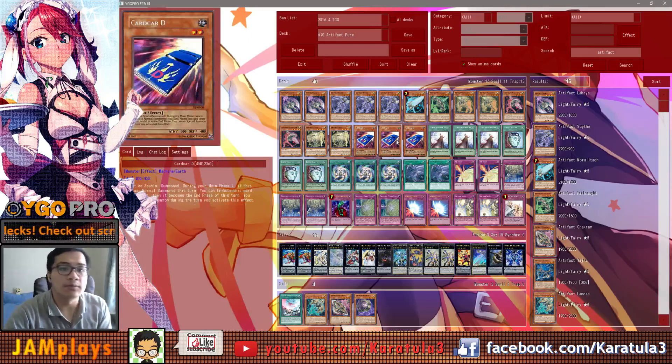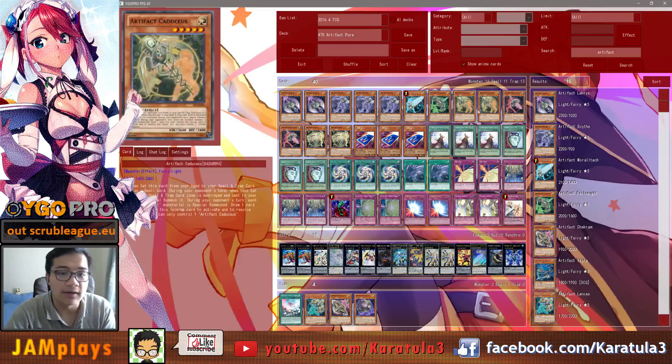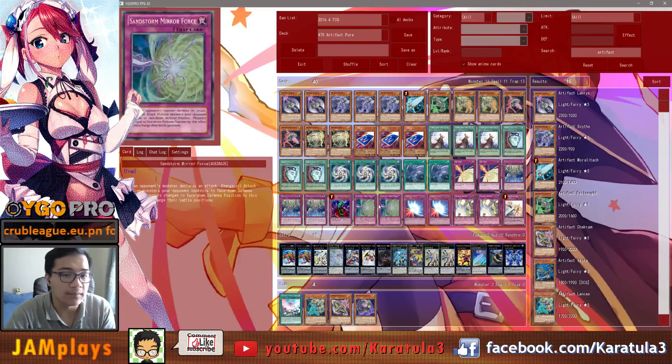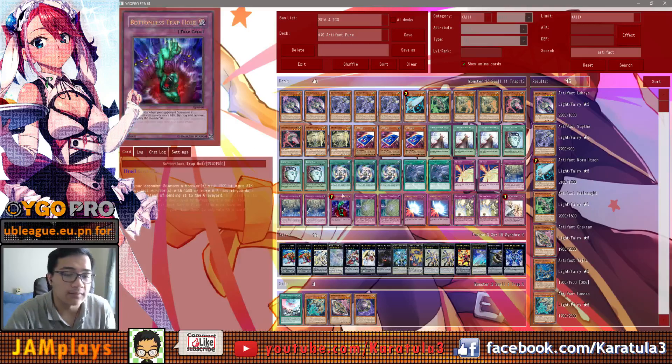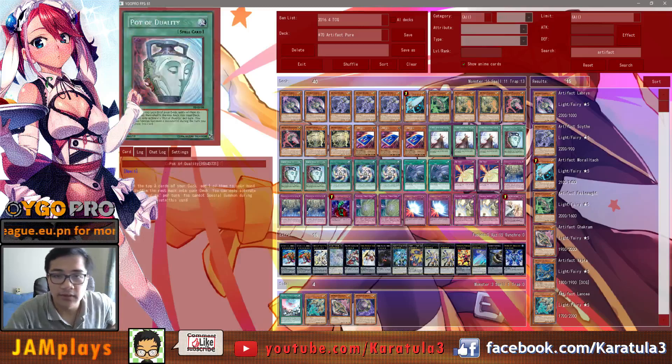You're rarely special summoning during your turn anyway unless it's mid-game, and that's when you XYZ quite often. We play three Cards from the Sky — you have a lot of Fairy monsters so you can just banish them. Three Pot of Duality for the draw engine, and to get your combo pieces. You want to get Artifact Ignition and Artifact Sanctum as quickly as possible, so the nine-card draw engine is very important in this deck.